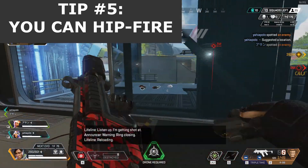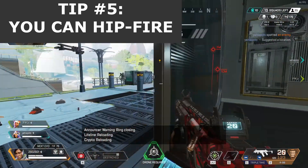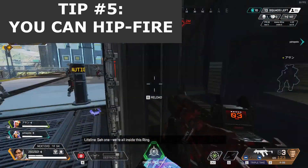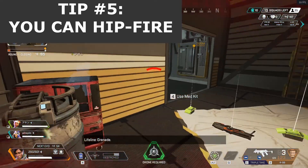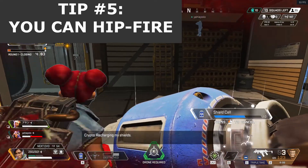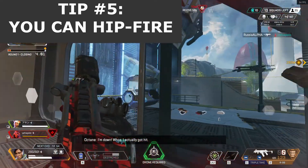Tip number 5 is to not be afraid to hipfire. Although hipfiring is way less accurate than aiming, in certain situations it can provide you an advantage. The time you would spend aiming can be transformed into time spent damaging.